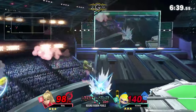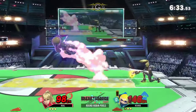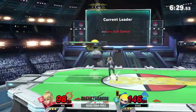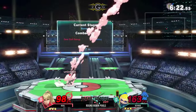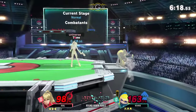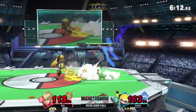Rival's not letting go of the ledge — keeping that pressure up. Here we go with the roller, but it's going to get stuffed out by that Zair. Inkling is just struggling to find a hit. I don't think he's hit him in a good 30 seconds or so. The up-throw is not going to be able to do it. That splat bomb isn't going to be able to stop Rival from going for the back air. The crazy thing is that trade — Rival didn't take any damage from that.